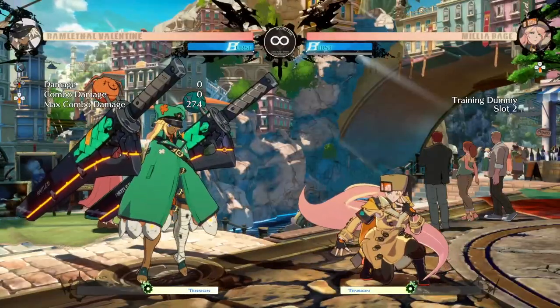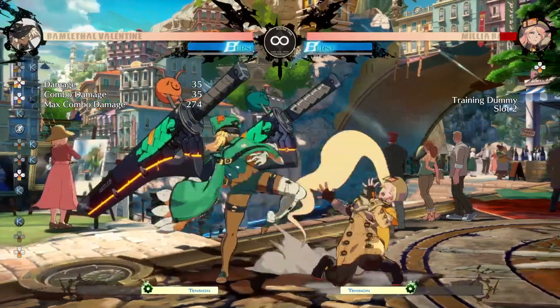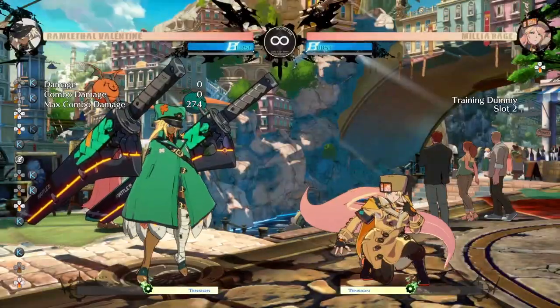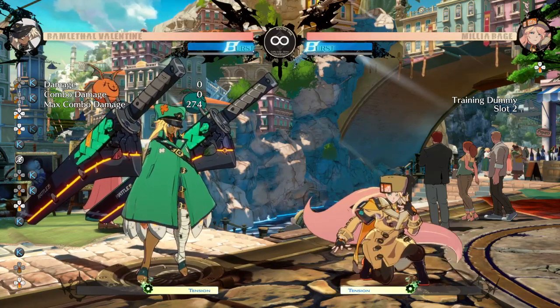5K is good at stuffing things like Maze Dolphin, for example. Both of these K normal moves have very good uses and you're going to want to make use of them.